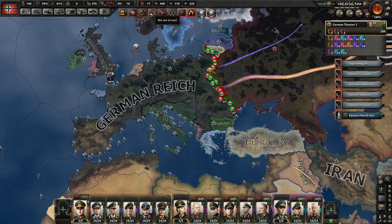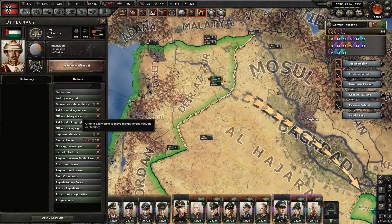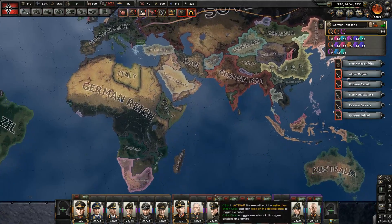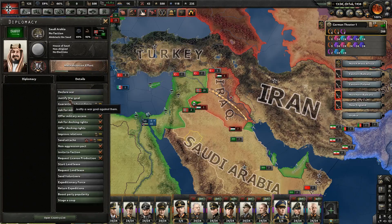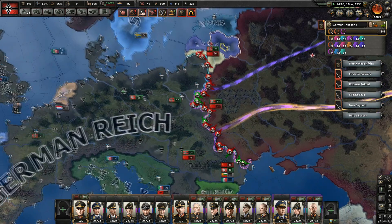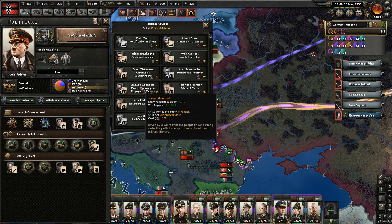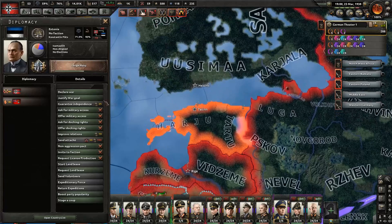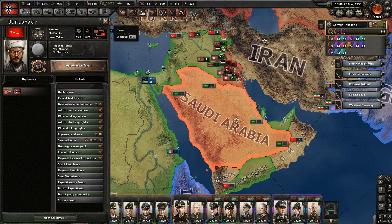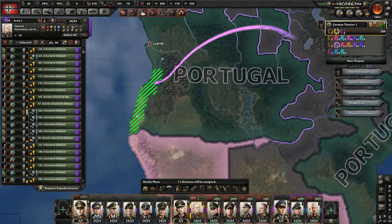We have enough war support to go to service by requirement — let's do that. The war with the Soviet Union is draining our manpower quite a lot. Justification on Iraq complete — let's attack and justify on Saudi Arabia. Our war on Latvia is about to expire — let's attack them. Are we finally pushing back against the Soviets? We might be. Declare on Estonia so our war goal doesn't expire. Saudi Arabia, then Yemen, then Oman.